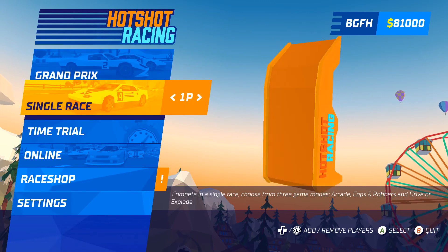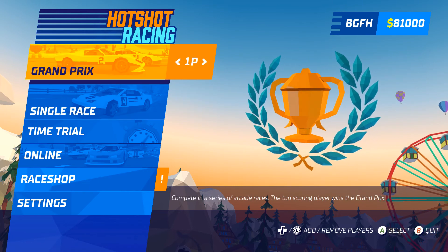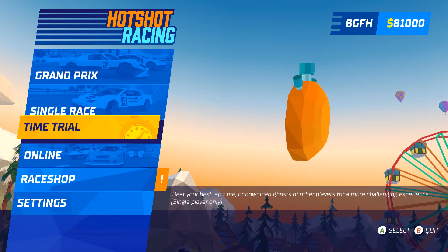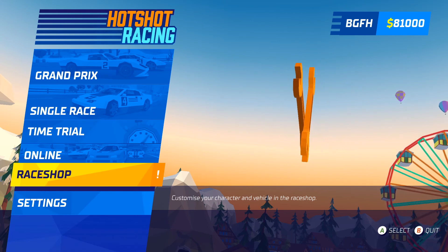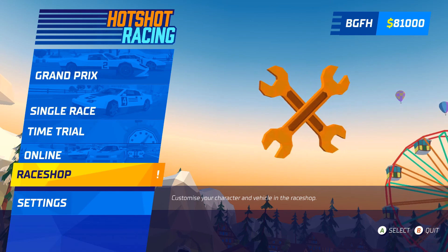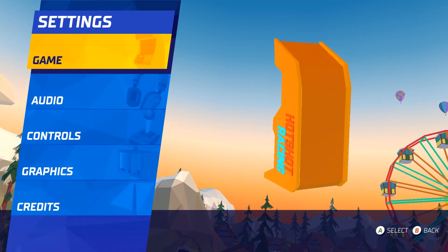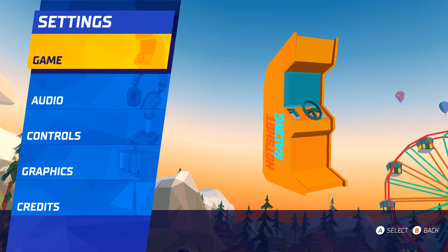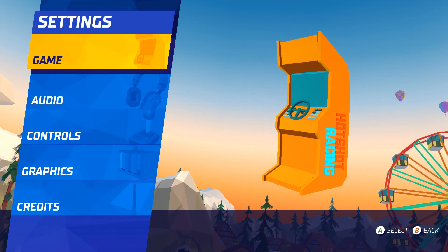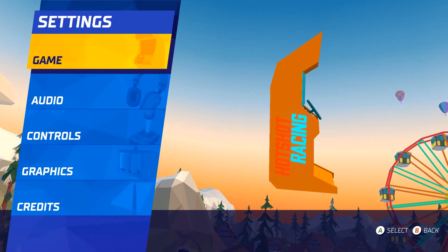We're gonna start with a single race just to warm up. The main menu has Grand Prix, single race, time attack, and online — which we're not going to do. Under settings, I changed audio from speakers to headphones, and there are different volume levels and a few graphic options. Going into controls, you can customize everything — customizable controls are always great.